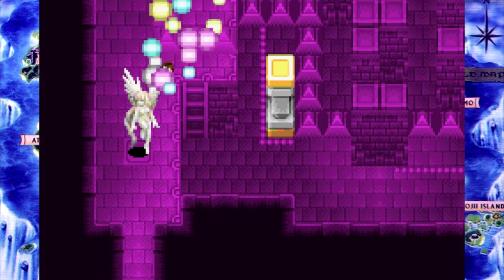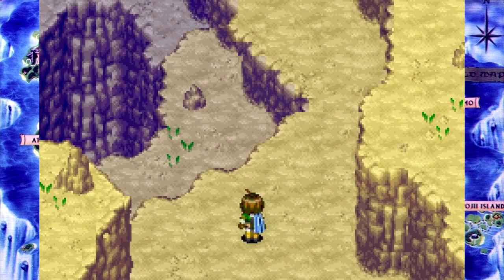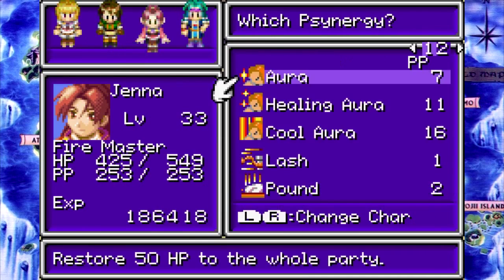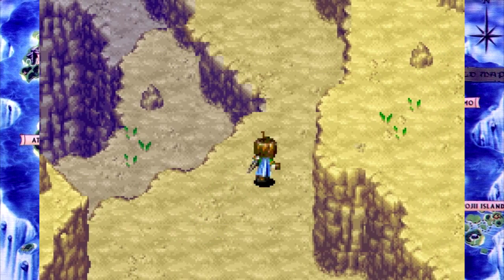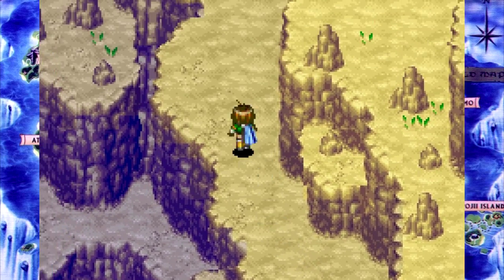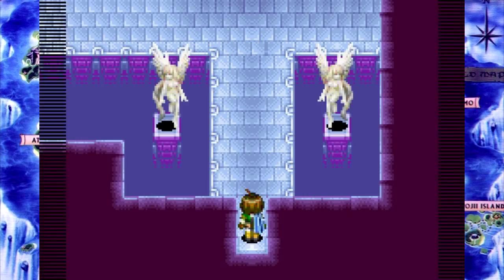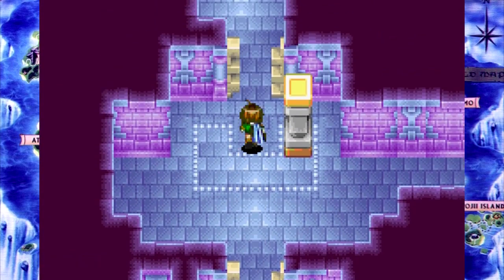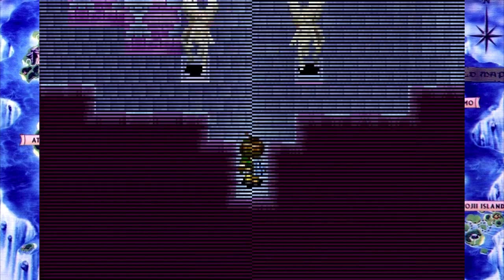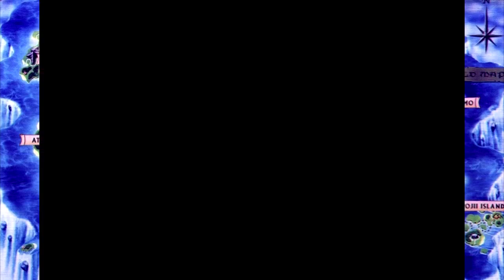Before I forget: on the way coming back here off screen, Jenna leveled up and she learned Cool Aura. That's pretty important — well, I don't know that it's important, but it is nonetheless very useful. On second thought, maybe it is important. At least if not imminently, then certainly in the long run.